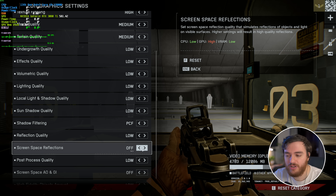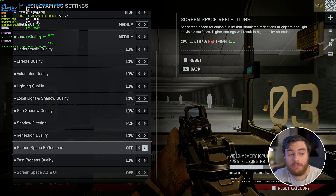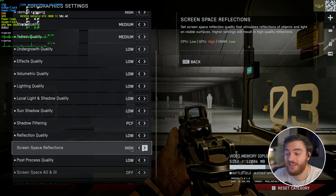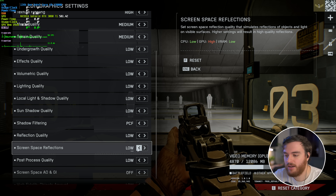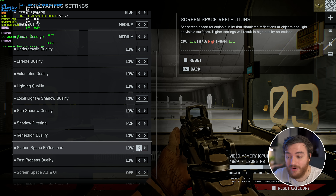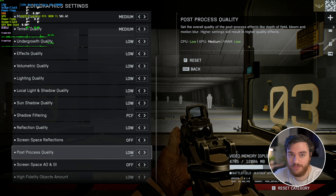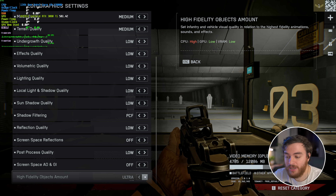Screen Space Reflections, usually a cheap tech, actually causes a pretty big FPS drop in Battlefield on pretty much every map. I had 136 FPS with it off, 129 with it on Low, and 122 with it set to High. I'd always recommend SSR set to Off, unless you like the shiny wet-ground look — it adds flavor but is a big FPS hog. Post-processing quality showed no performance difference. High fidelity objects amount also showed no difference between Low, Medium, High, and Ultra.